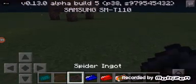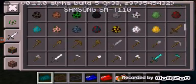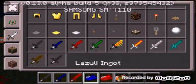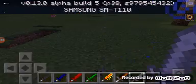Now we're gonna get the weapons. So this is the coal sword, the lapis sword, the wrestling sword, the ammo sword, the fire sword, the lava sword, and the explosion sword.